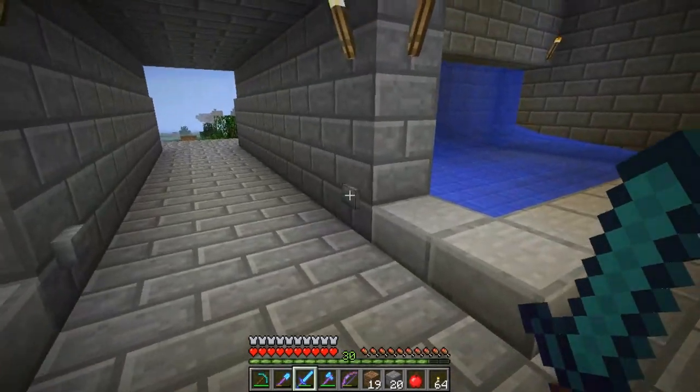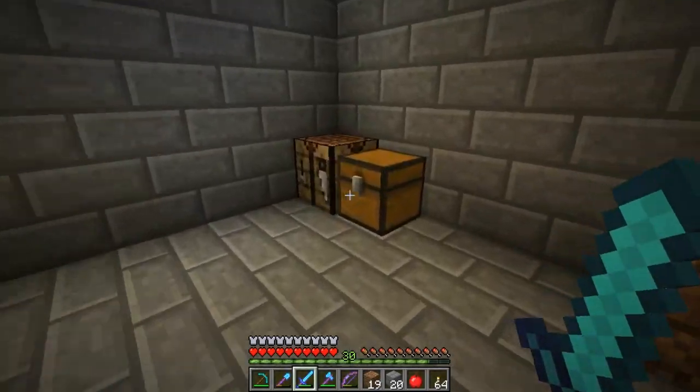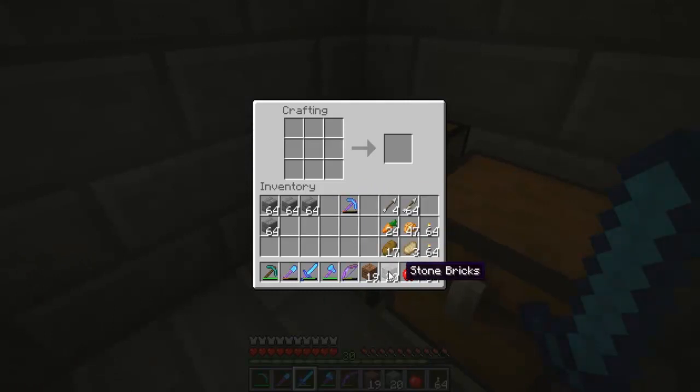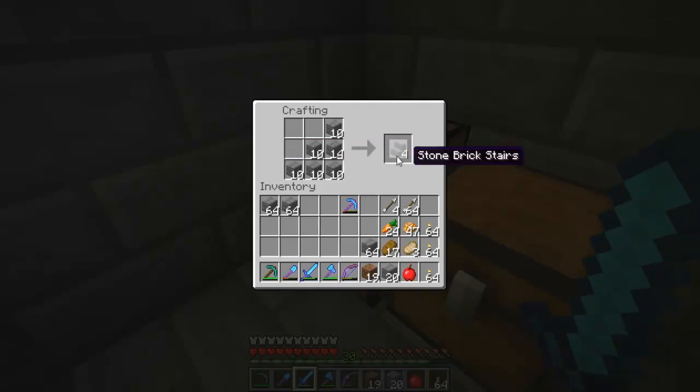I'm going to make some stairs now. I'll probably just make one set of 64 at the moment — not sure how many stone bricks I'll need, maybe quite a lot. There we go — I'll get one more set. All right, I've got my stairs.